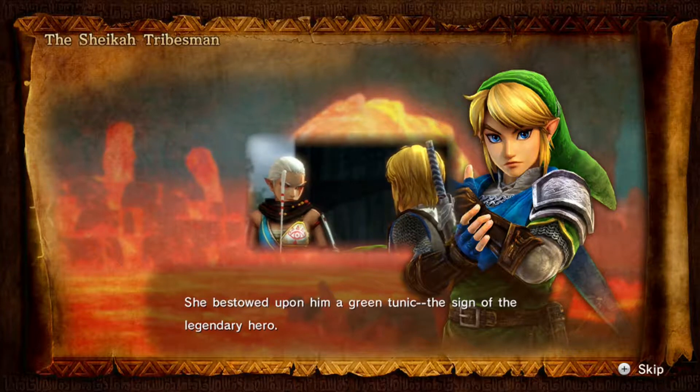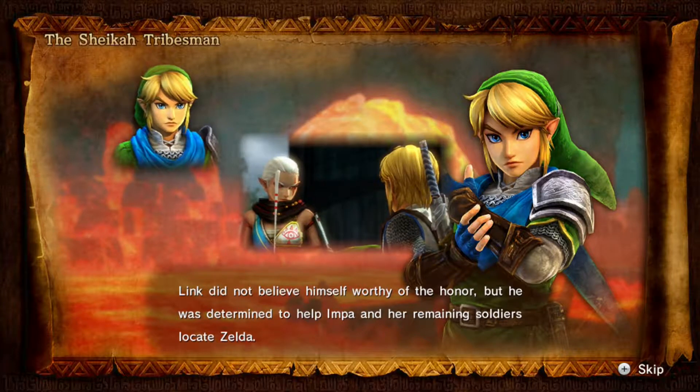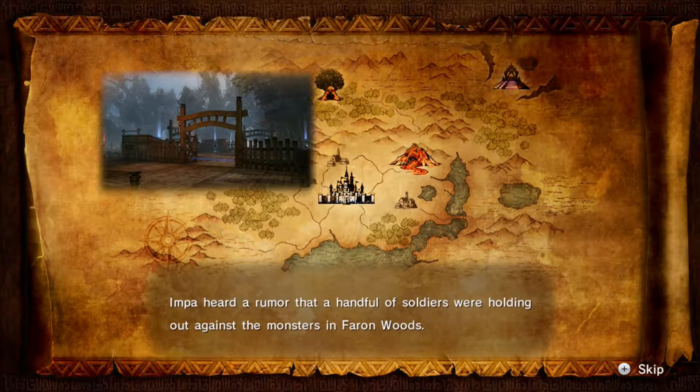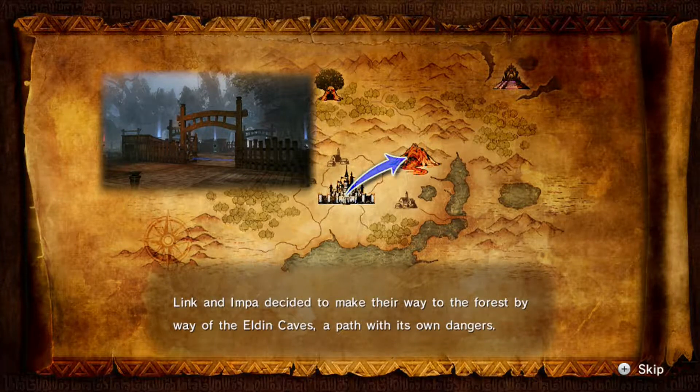She bestowed upon him a green tunic, the sign of the legendary hero. Link did not believe himself worthy of the honor, but he was determined to help Impa and her remaining soldiers locate Zelda. Weeks passed. Impa heard a rumor that a handful of soldiers were holding out against the monsters in Farron Woods. The leader of this resistance was supposedly a young woman. Impa dared to hope this unknown woman was Zelda. Link and Impa decided to make their way to the forest by way of the Eldin Caves — a path with its own dangers.